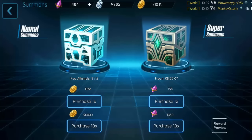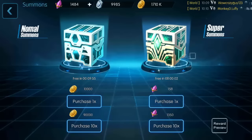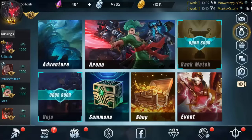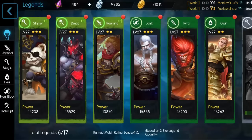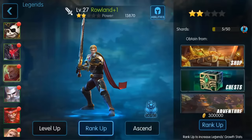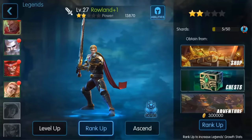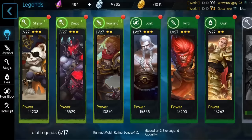I actually got a couple of skins. We just got another shard for Owen — nice! I did rank them up. I ranked up Owen and Roland. As you can see right here, that's what you use their shards for. He is now a two-star, and I did the same with Owen as well.